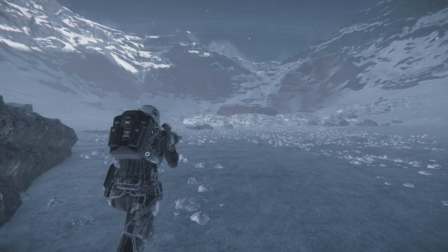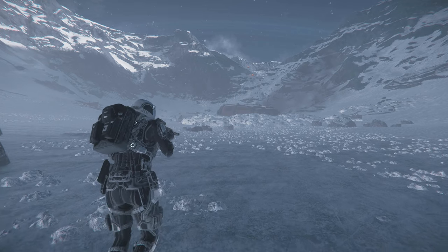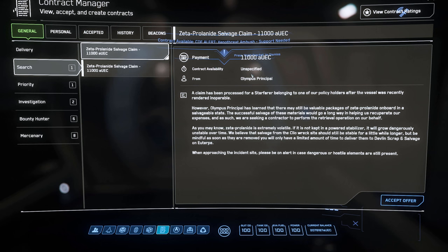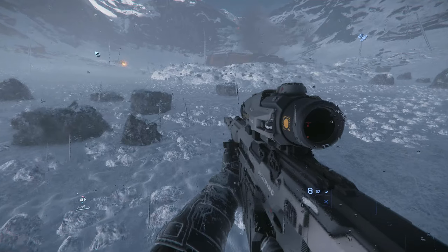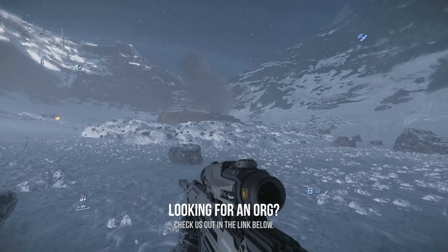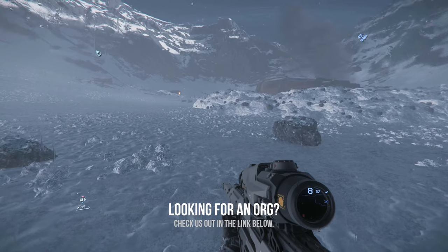An easy way to find a derelict location is the Zeta Polonide Salvage Claim missions, under the search category in the mission manager. The new derelict locations are implemented on the Drake Caterpillar sites, so make sure it's mentioned in the mission.